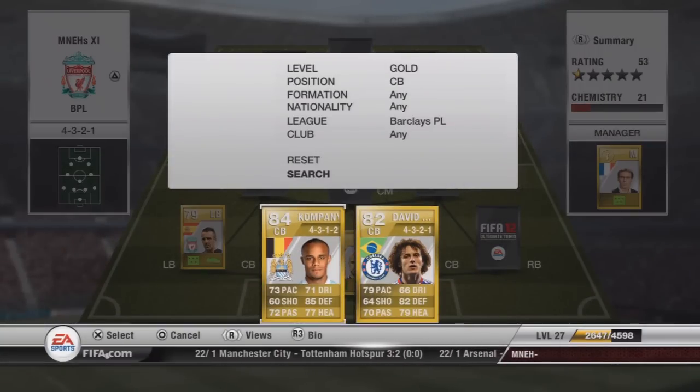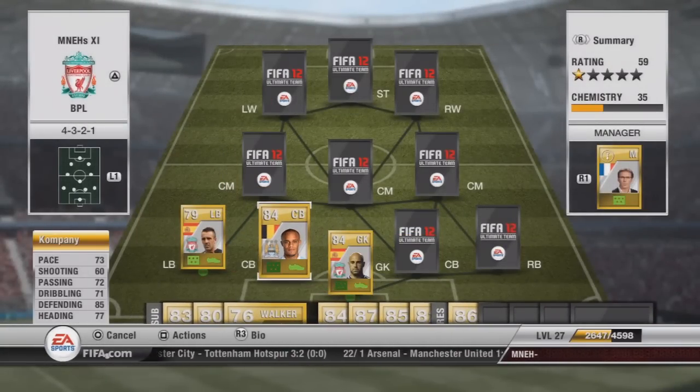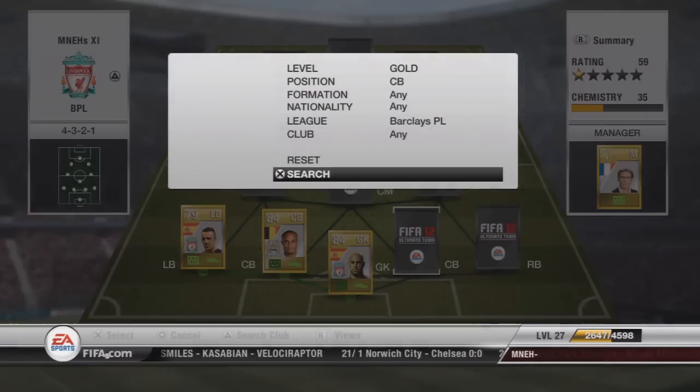Our first centre-back is going to be Vincent Kompany — probably one of the best centre-backs in the Premier League that you can get for quite a reasonable price. £8,000 for this guy. He's got good pace, obviously really good defending. Heading is 77 but I totally disagree with that, he's got really good heading. Dribbling and passing is 72 and 71, so a very good all-round player.